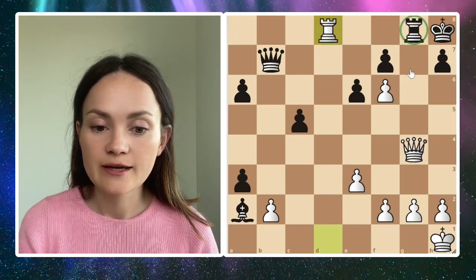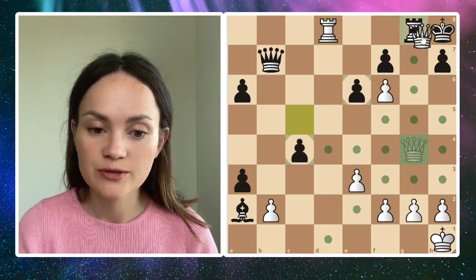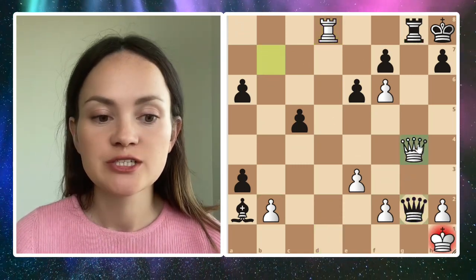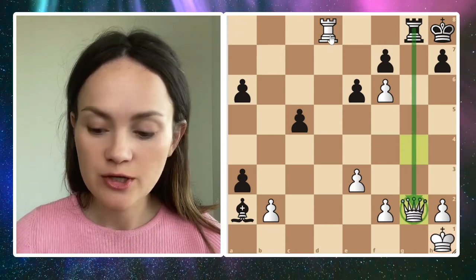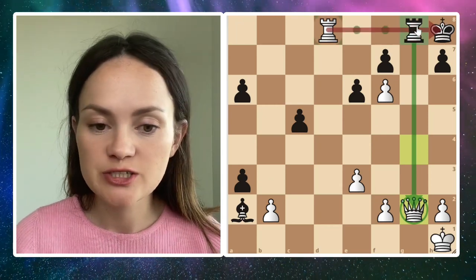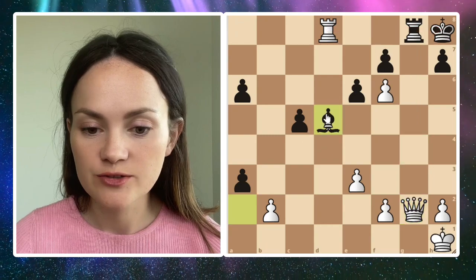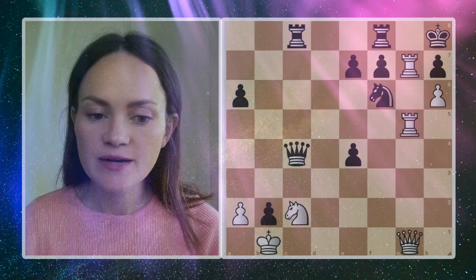If black tries to ignore it and moves to c4, white just takes on g8 and checkmates. If black plays queen to g2, white continues queen takes g2, and the black rook can't take the queen on g2 because the rook is pinned — after the next move it's checkmate. So rook to d8 leads to checkmate on g7, and if black plays any other move like bishop d5, then rook takes g8 is checkmate.